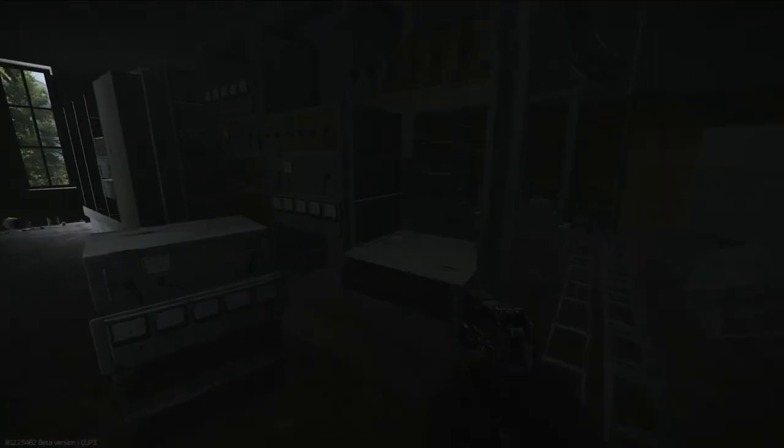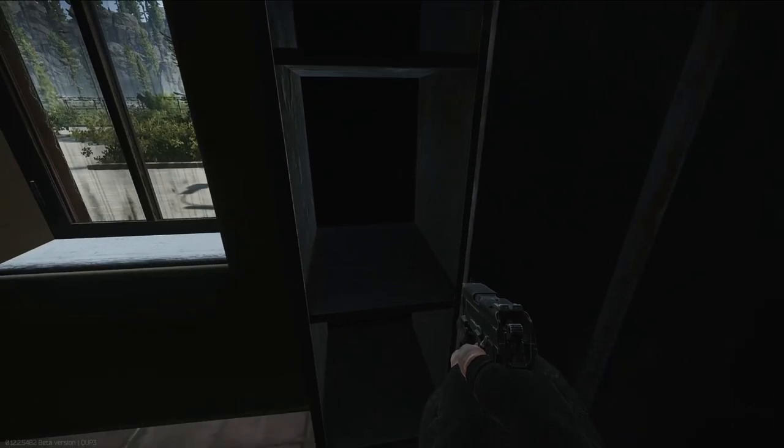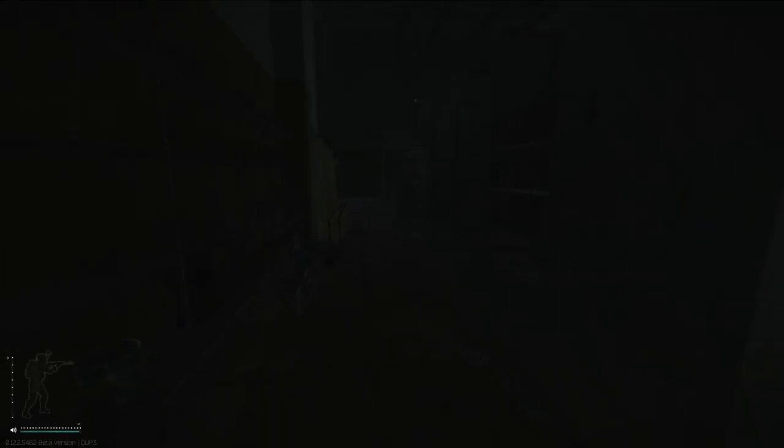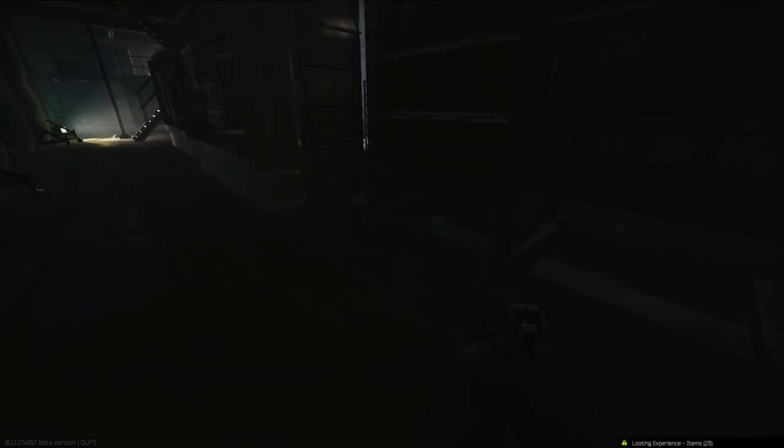All along here in these electronics areas you'll find stuff spawning, along the sides as well. The loot will vary — just check through all the spaces so you're not missing anything. Make sure you check this wall because there will be spawns on the shelving, sometimes on top too. Check inside the little cabinets as well. Just like that — 109,000 selling to Therapist right there.